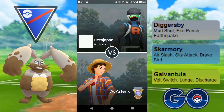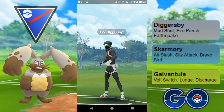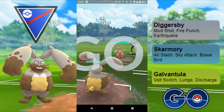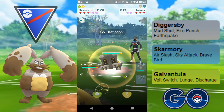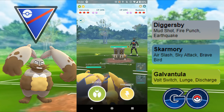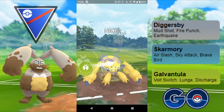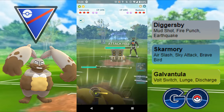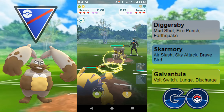With Diggersby on the lead, you don't want to be hitting Grass, Water, or Fighting. Medicham on the lead — that's not ideal. So I'm going to swap out into Galvantula. I've got a Bastiodon to counter that, so this is not ideal either. I'm just going to throw these Lunges and try to do as much chip damage as I can before it charges all the way down.